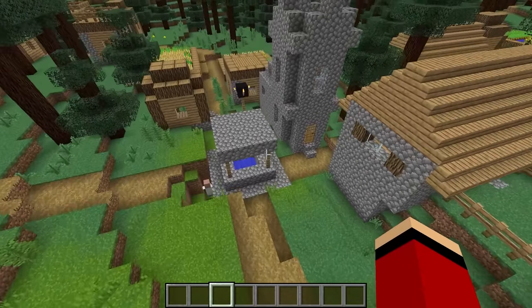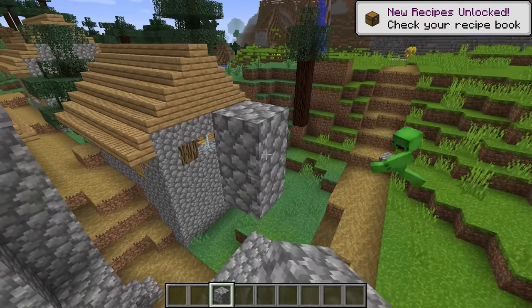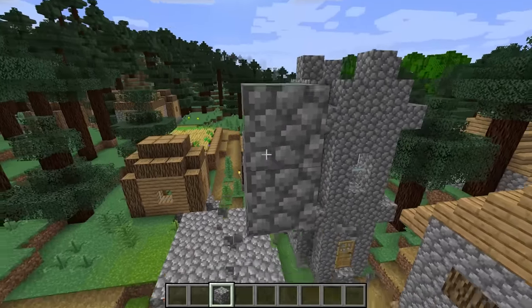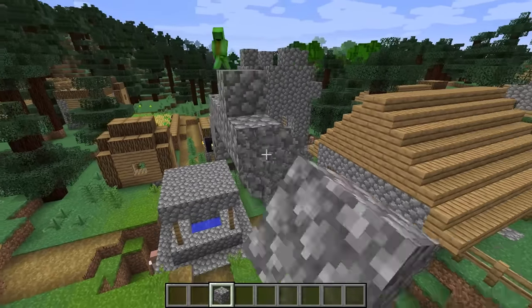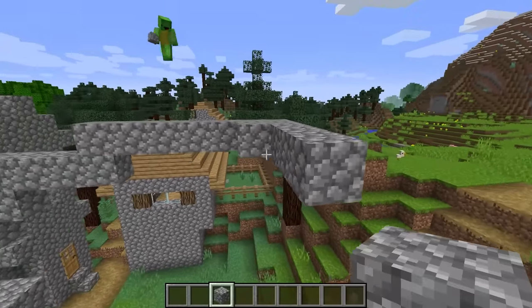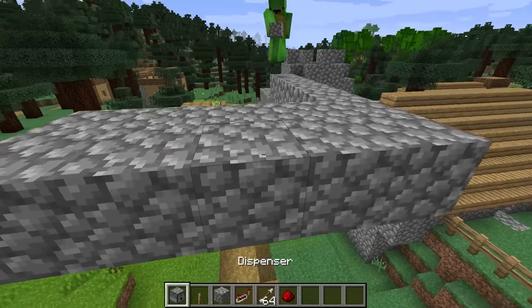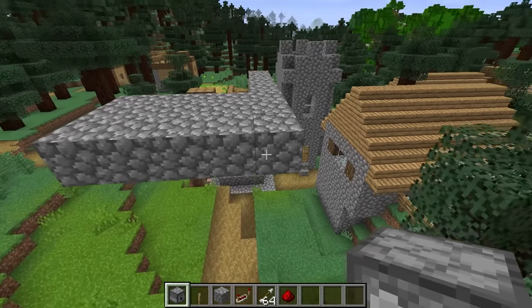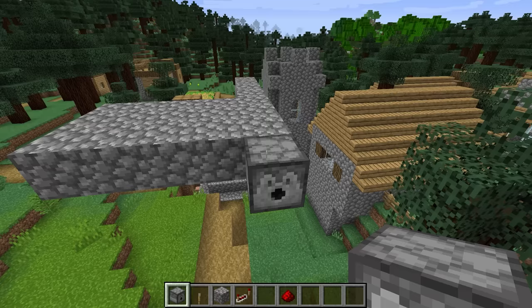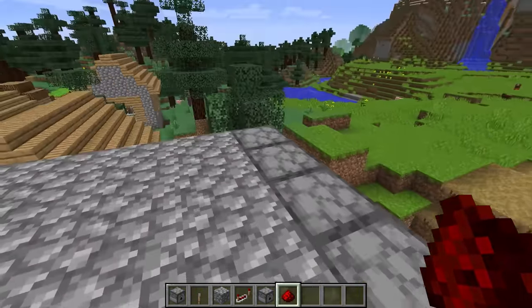Once the sun goes down, the dolls will start to move. We have to start preparing. Right here, let's set up a couple of arrow launchers. We're going to be constructing security right at the village entrance. I'll load the arrows. This looks good. Now these launchers will be automatic. Now I'll put a lever here.